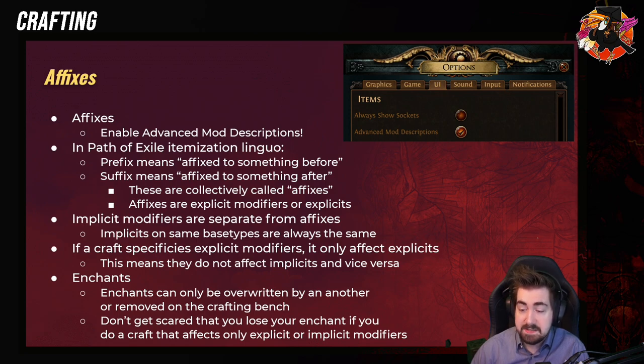A craft-specific explicit modifier only affects explicits, and that means they don't affect implicits and vice versa. Enchants can only be overwritten by another enchant, but now they can also be removed by the crafting bench. It's important to point out because a lot of people don't know that you can remove enchants now. Don't get scared that you lose your enchant if you do a craft that affects only explicit or implicit modifiers.